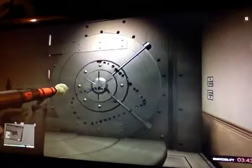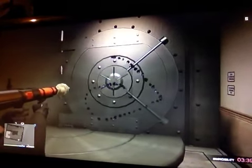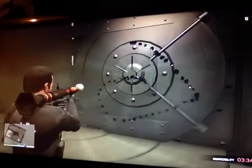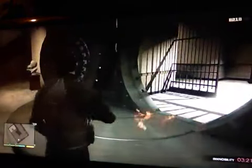Now you need an RPG - stand here and shoot. You need invincibility because you'll get killed from the RPG, but you just do this. And for some reason there's bullet holes in here. There we go. You may have to do it twice to open it properly, but it's open.